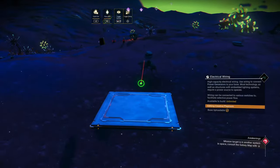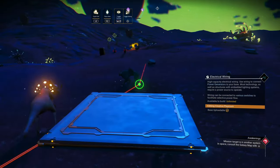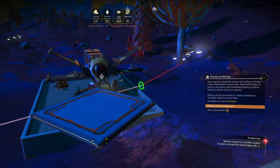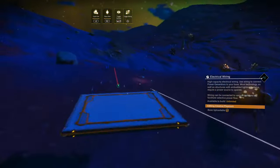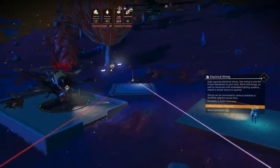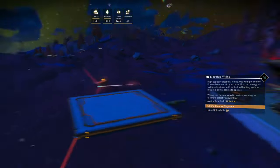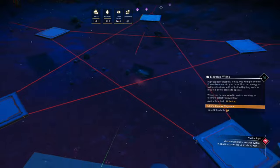Now we're going to pull a wire from the top to the bottom. We're going to connect the middle two. And finally pull a wire from the middle two to the corresponding bottom ones. That will give you a pentagram wire frame.